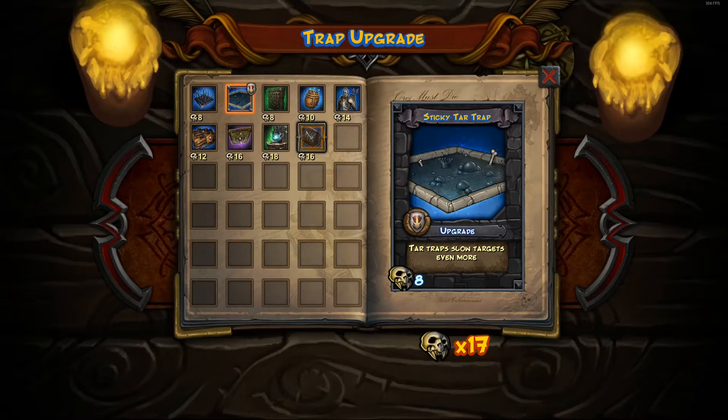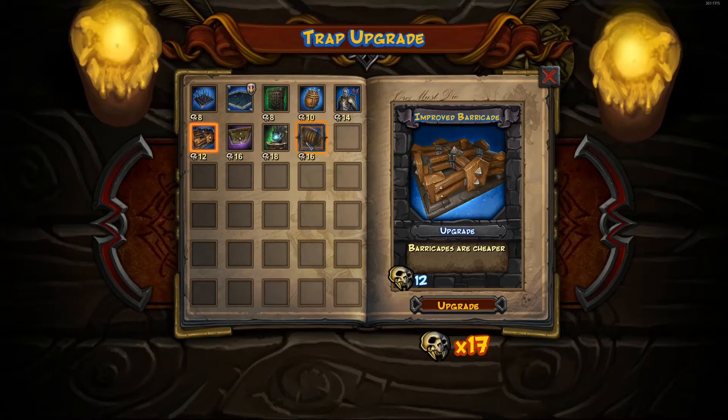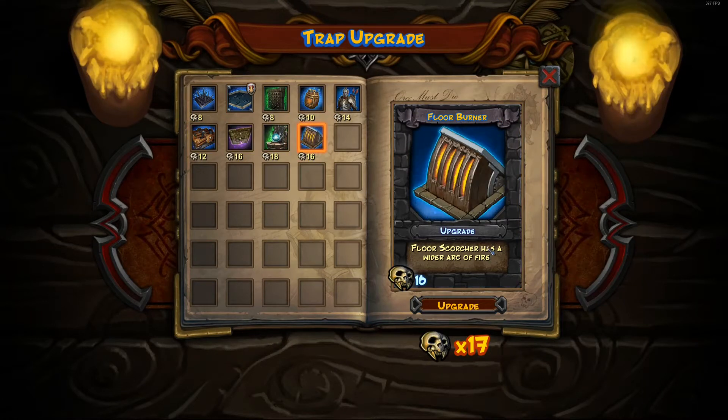We're gonna upgrade the tar pit, and the other one I was looking at was the floor scorcher. We have 17, so we can do like one other. I either want to do the scorcher or the barricade, because the scorcher means we have to place less of them to do the same thing since it has a wider arc of fire. Instead of just being a straight line it'll do a bit of width as well, increasing the area of effect.